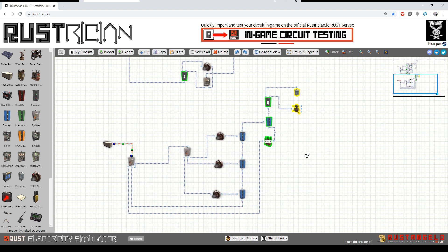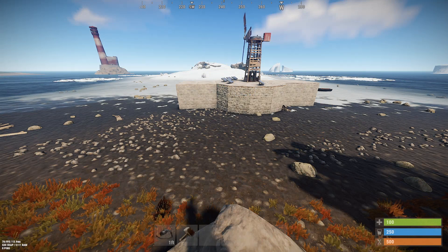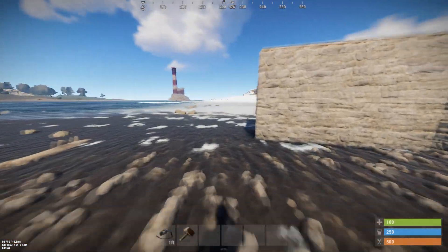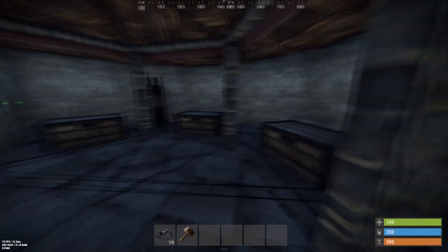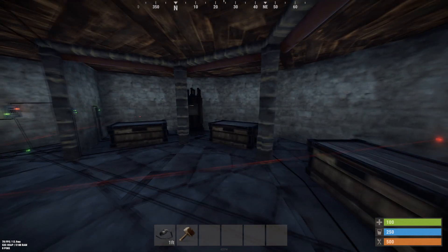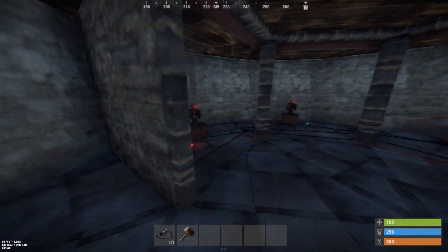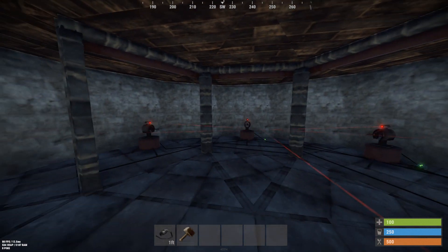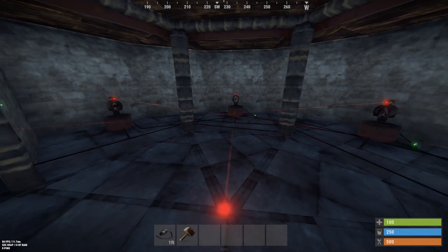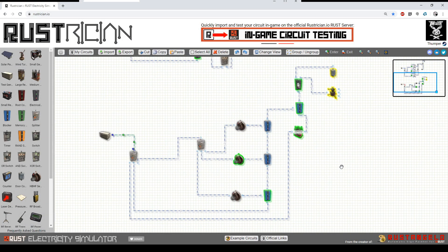So that's an example — or two examples — of how even in this one building you could use both of those circuits. You could use the fail secure — the one that doesn't work if anything gets knocked out — so that these doors cannot open and the loot is safe. And you could use the fail open circuit, so that these doors will open and turrets will power on and the trap will be set, at least until your battery runs out. That way you have some assurance that you have time to get back to your base and fix things, and whoever comes in messing around is going to get shot.